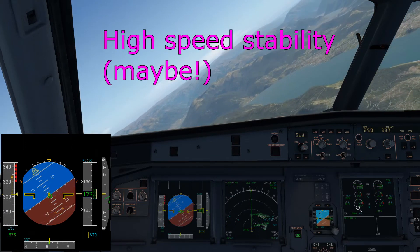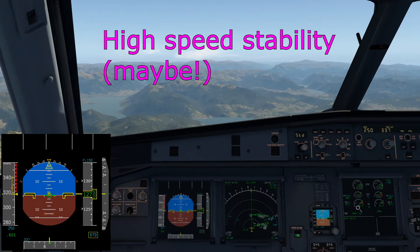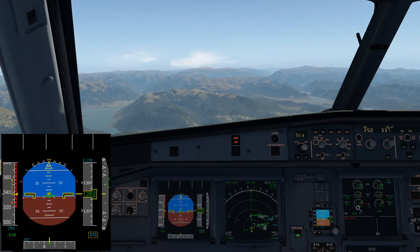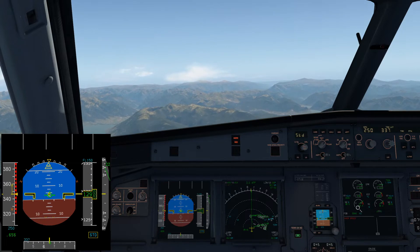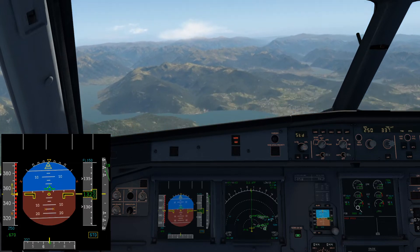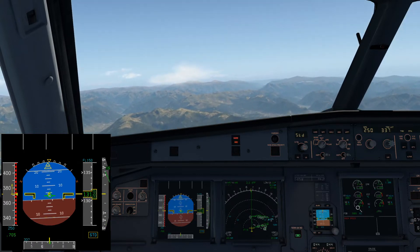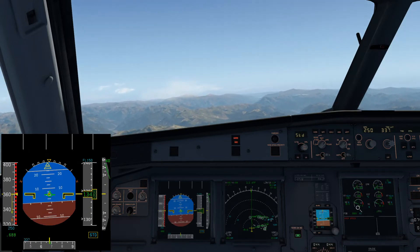At the high speed end, accelerating, it's more sensitive in roll because there's more air over the controls. As we reach overspeed the airplane gradually pitches up — that's the stability. But in alternate law I can push the nose right down and overspeed to a point where the airplane is not structurally safe. We just have stability, not protection, and that's why the status page tells us: protections lost.